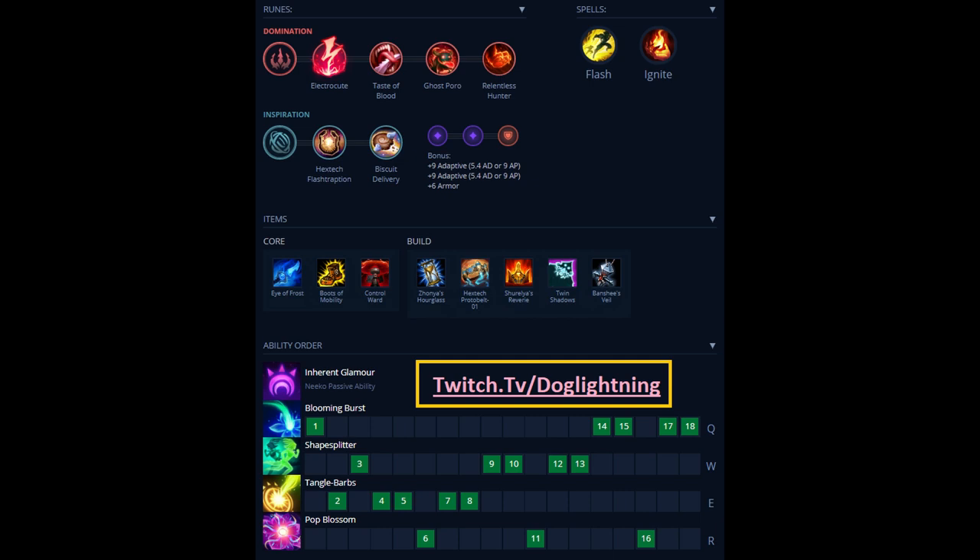For your core items, you're going to want Eye of Frost, Boots of Mobility, and always pick up two control wards whenever you back. You don't want to upgrade Eye of Frost past this point because it actually becomes less gold efficient after the upgrade and you only get one extra ward. With Boots of Mobility you'll be able to fully replenish your wards on each back. Don't upgrade it until you already have 40% CDR.